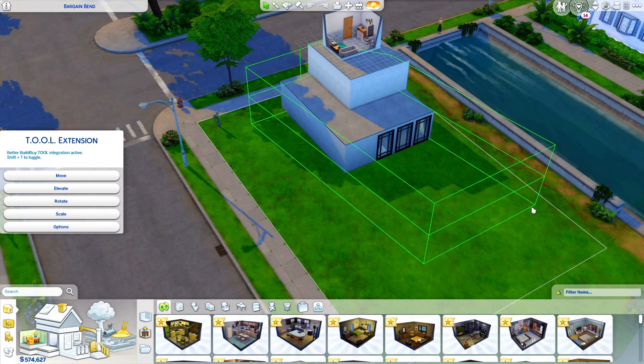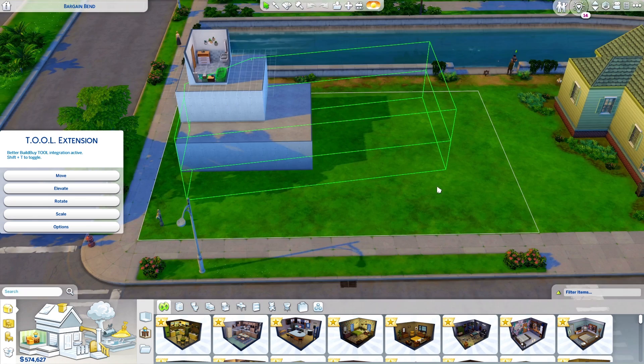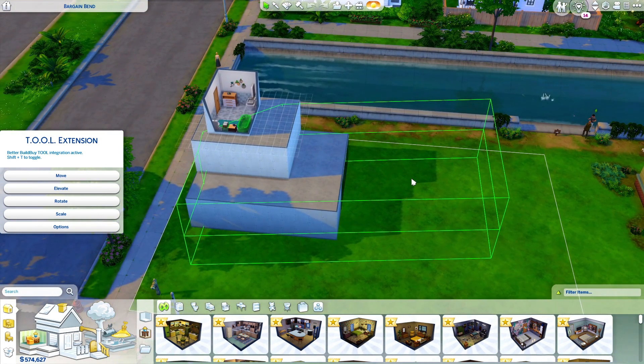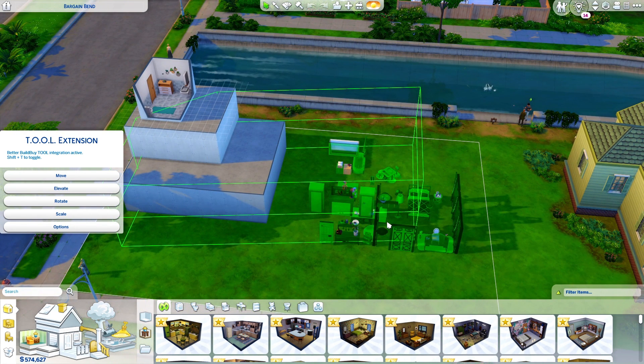So we have the three horizontal lines again to denote that we have three levels selected, and if we go to toggle group, once again we'll see all three levels are activated and can now be moved with tool. Of course in build mode you can also use control Z with tool open to undo any changes.